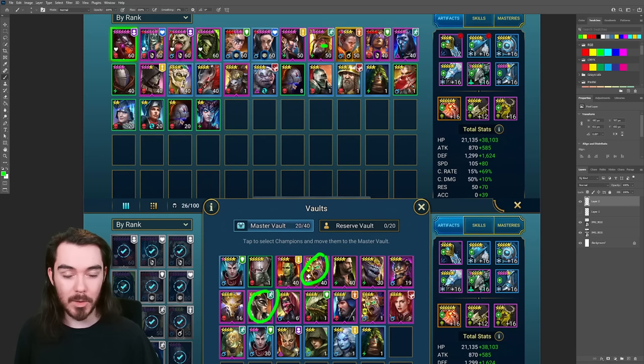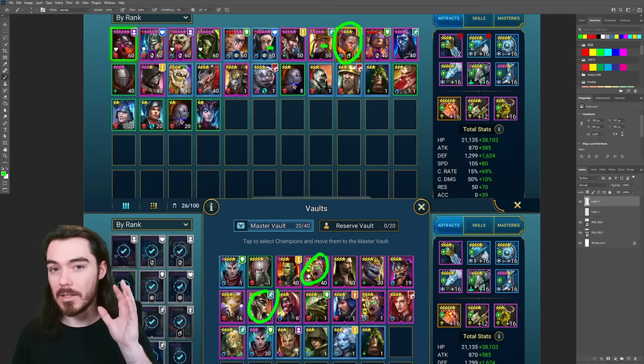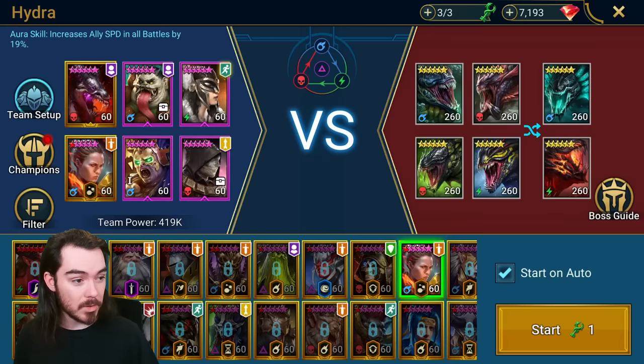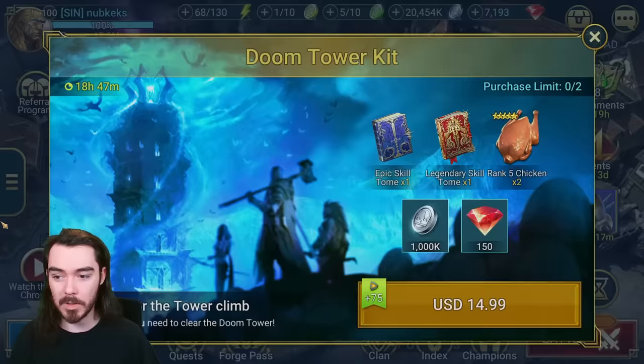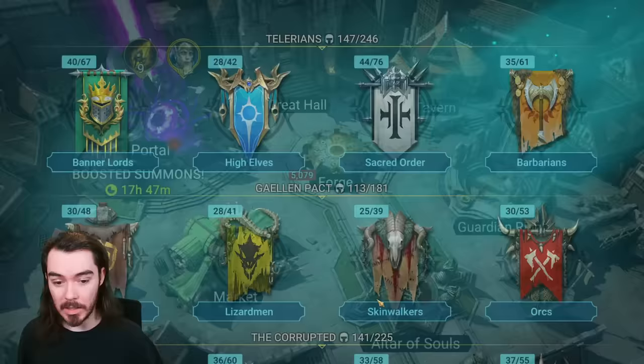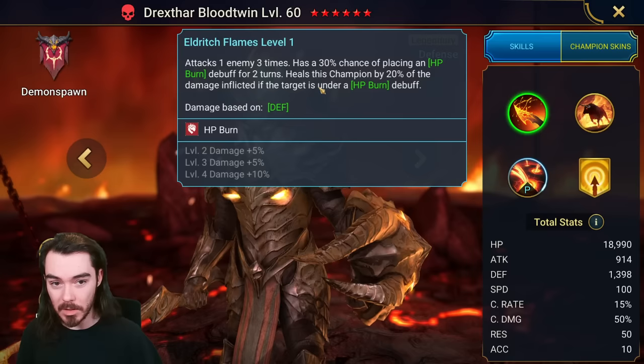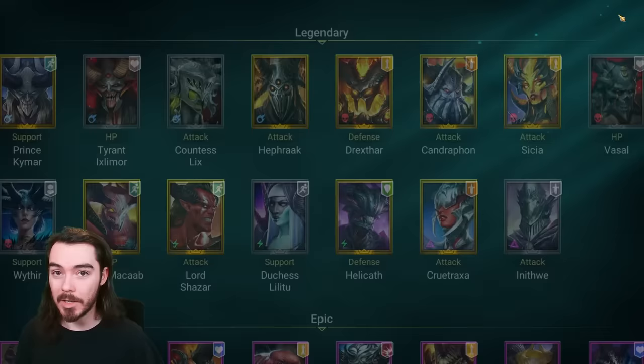I'd definitely be bringing in Rhonda as our main damage dealer. She's the login legendary — anyone watching this who's in a position to do Hydra at all is going to have Rhonda. If you don't have Rhonda, you could just bring in your starter champion instead — that's going to be totally fine. We're going to bring in a second damage dealer: Mordecai, who does AoE HP burn. HP burn is a very good way of doing damage to Hydra and it's fairly accessible. Drekstar, the Blood Twin, burns with his passive, also brings a Provoke, and he's got burns on his A1 — you get him guaranteed from the Tag Arena Bazaar.